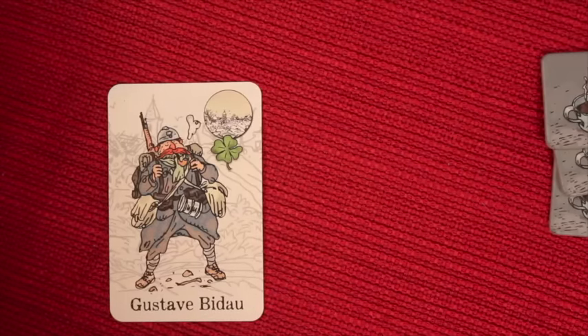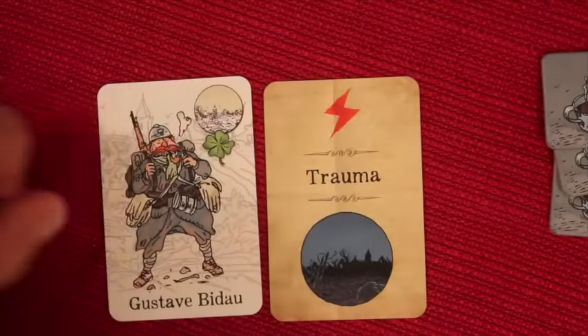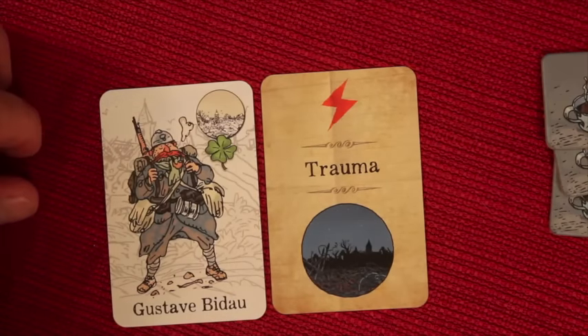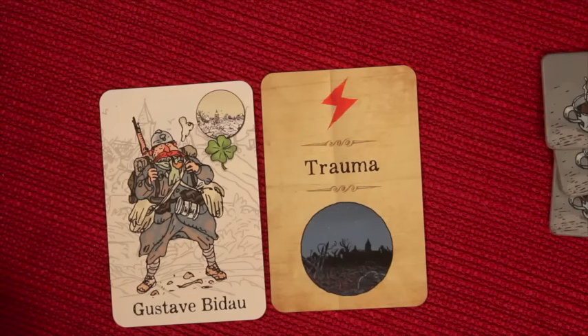Another thing you could do on your turn is throw down what's called a hard knocks card. There are two types of cards: threat cards, which we talked about, and hard knocks cards. These hard knocks cards will have one or multiple of these hard knocks logos on them. There's another loss condition — if any one player has four of these icons in front of them, the game automatically ends.